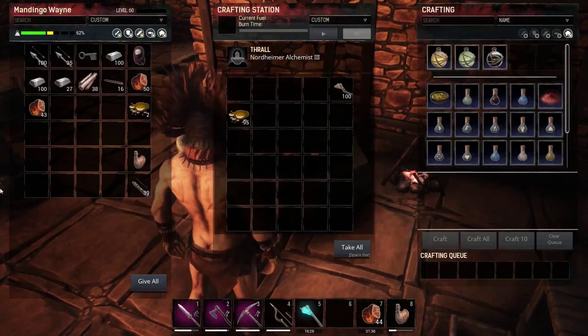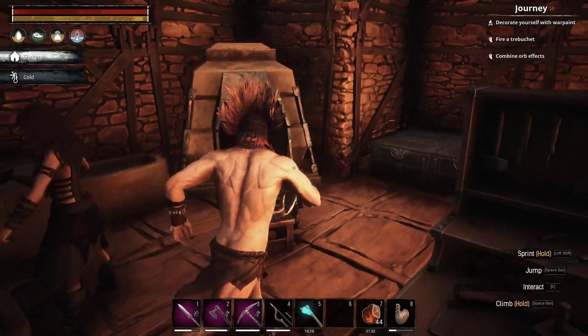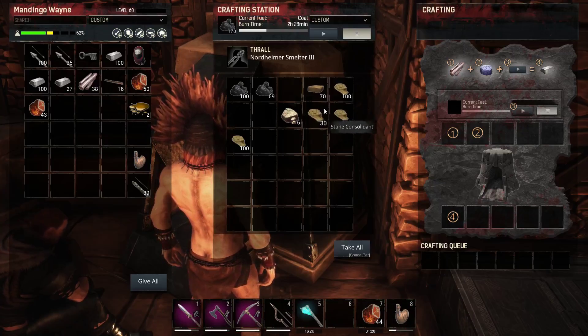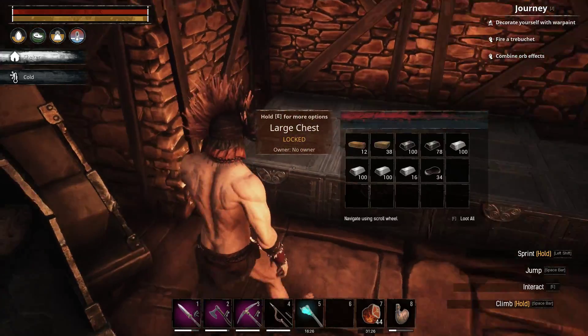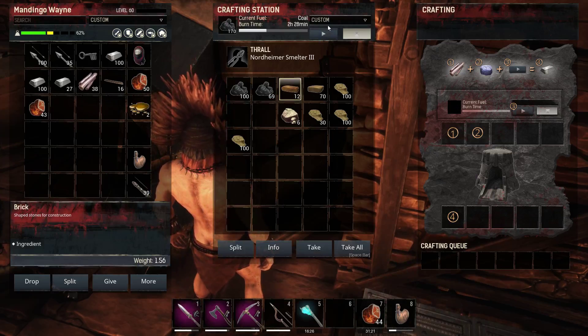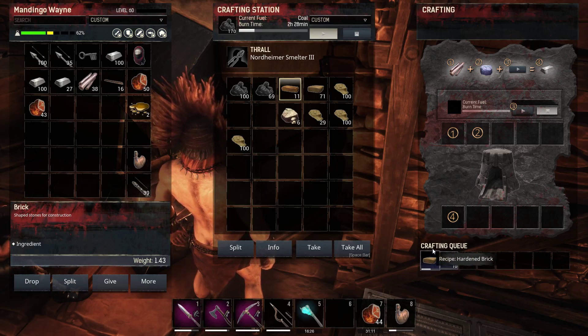Once you have that done, mix it in with twine to make your stone consolidant. With your stone consolidant, you plug that into your furnace and put some bricks in there - stone consolidant and voilà, you're creating hardened bricks. And with that, you can make your higher tier stations.